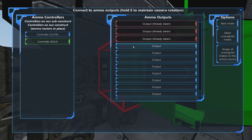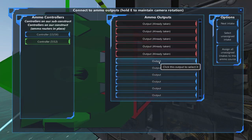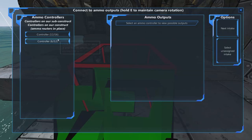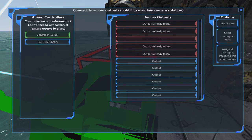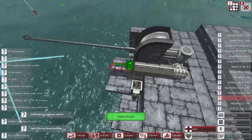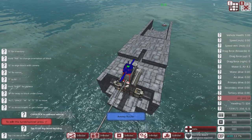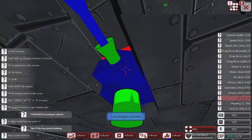It would be nice if the controllers on the side here had a number or some identification, otherwise you have to keep track like I've done — keeping the number of outputs different so I can see which is which. By the looks of it we've already used a fair few and that means we've started loading our gun and could fire it. But first we need an AI controller just so I can control the gun and give it a test firing — so let's put an AI local weapon controller in.